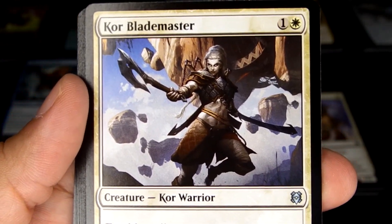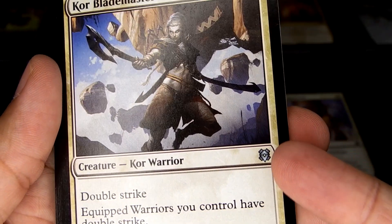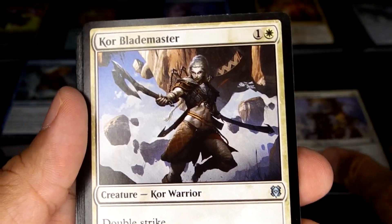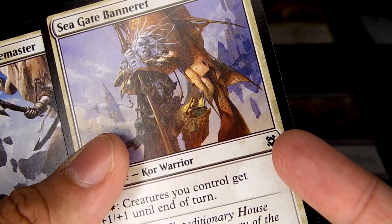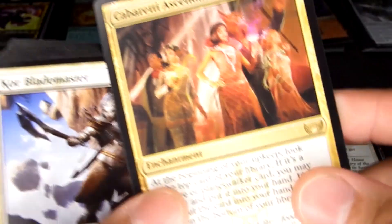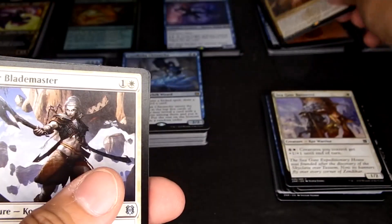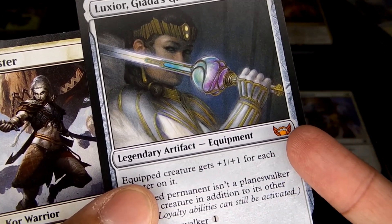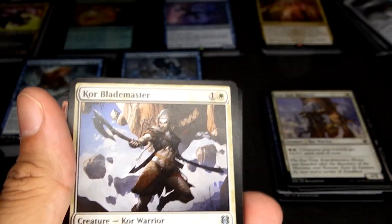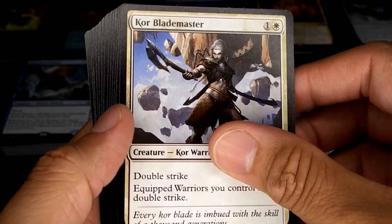So if you're unfamiliar with Magic the Gathering, the silver symbol means it's uncommon. If it has a regular non-colored or black symbol it's a common card. If it's a yellowish color it's a rare, and if it's orange that's for legendaries - those are the harder ones to find. That's for those not aware of Magic's rarity system.